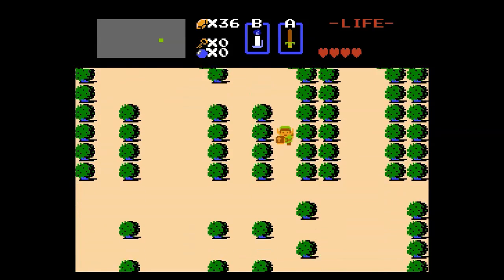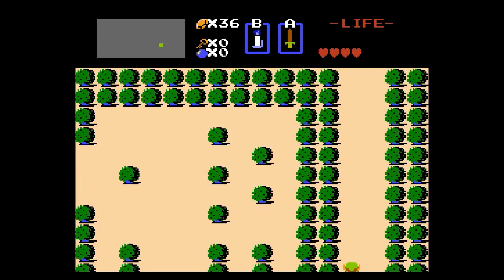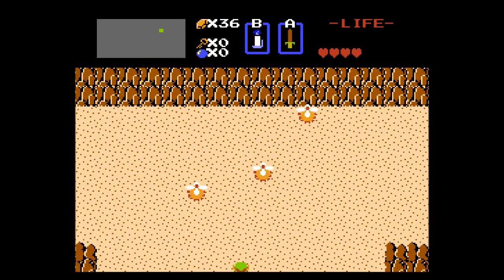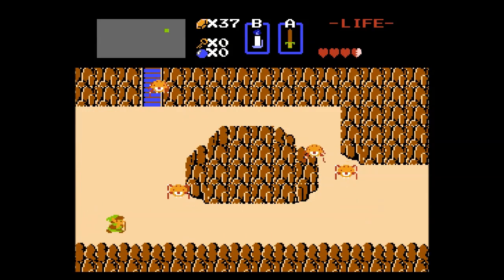And every time I die, I'll consult the map and pick a new direction. I would like some bombs, though. This looks like a sandy desert. Someone said these things were called Leevers - I remember because I thought they leave the screen, so they're leavers. Basically, you don't want to fight these things - I don't think I can hurt them. That's something I remember from playing this as a kid. I need like a certain item or something to hurt them.